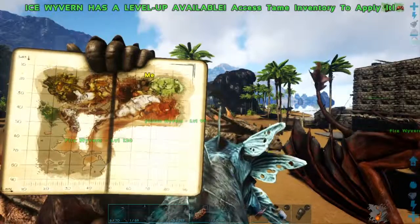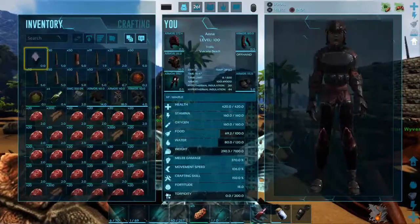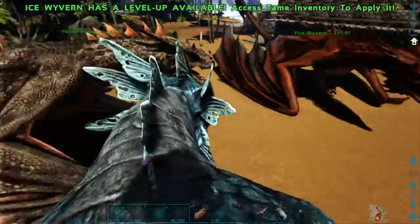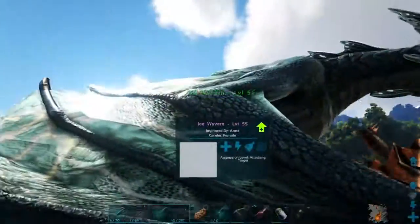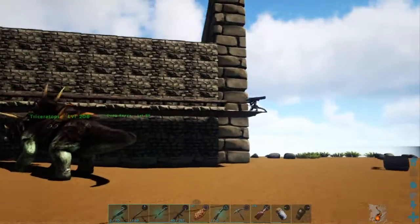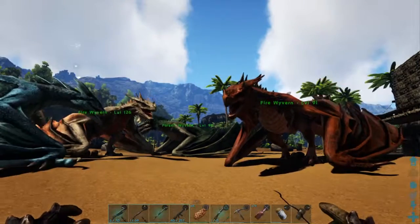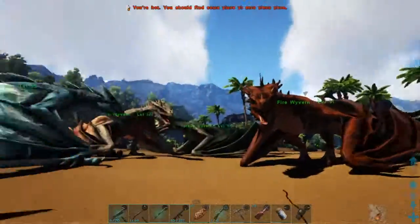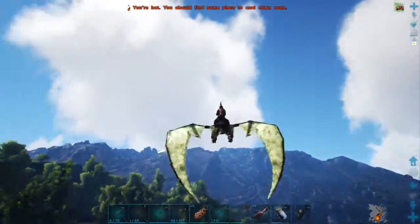I got this one at 30 latitude and 70 longitude, right near my base. I searched along a wall to find it. His egg was only level seven, so keep that in mind — egg level matters.